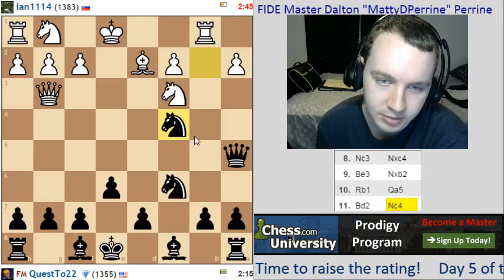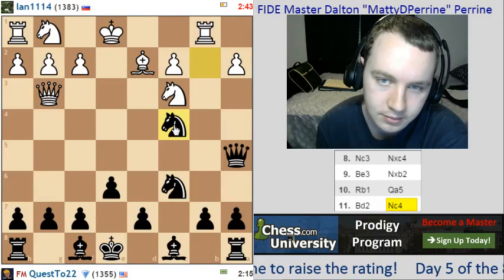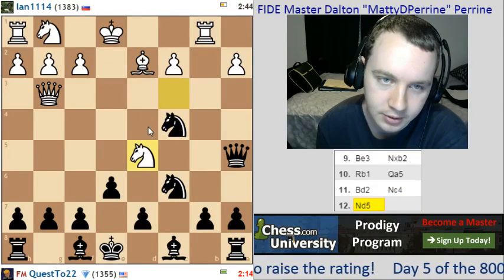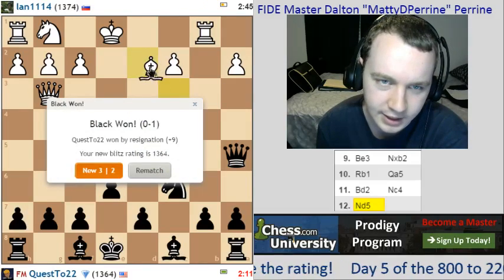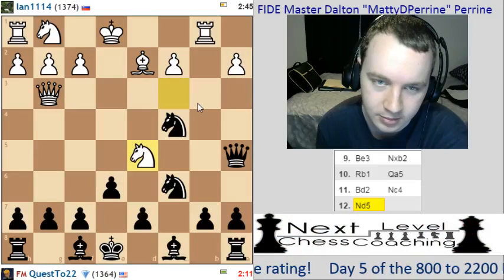Knight c4 — get rid of the bishop, just grab the bishop. Okay, so knight d5 — it's a discovered attack on my queen. Yeah, this guy's making mistakes all over the place, unfortunately.